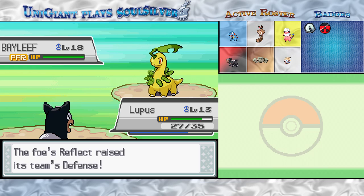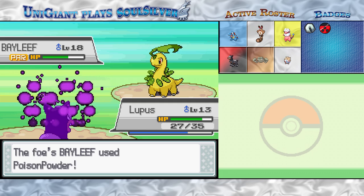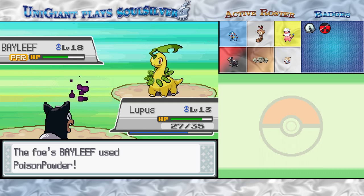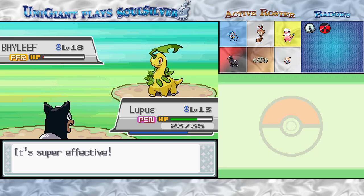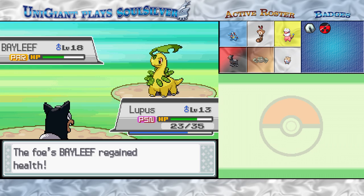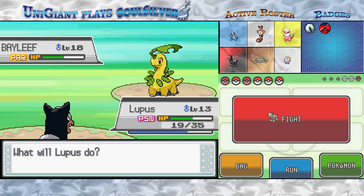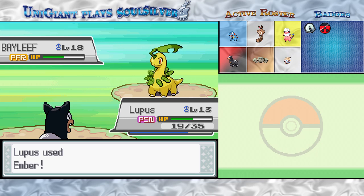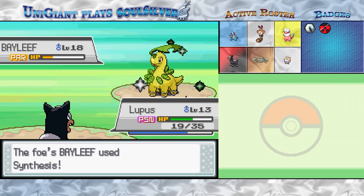Reflect is a move that raises the defense of your side of the field for five turns — it raises physical defense, so a physical attack would do half damage. But besides that, Bayleaf can't really do too much to us. That was a very timely critical hit, because if he used Synthesis we would have had him on ropes. I really want to get rid of the poison, but he just inflicted it on me again. At this point you have to hope for a crit, because this thing is going to take forever to go down — that's what defensive walls are all about.